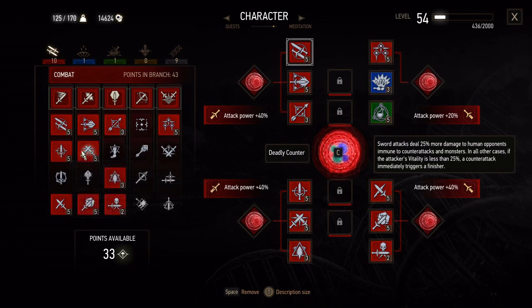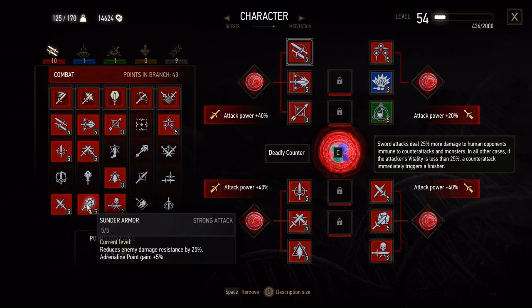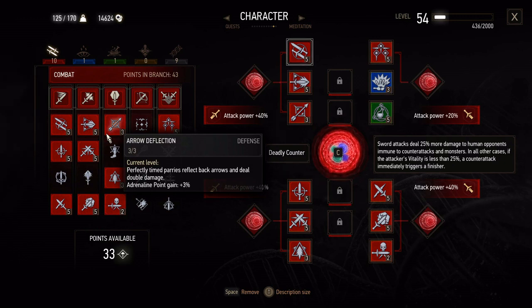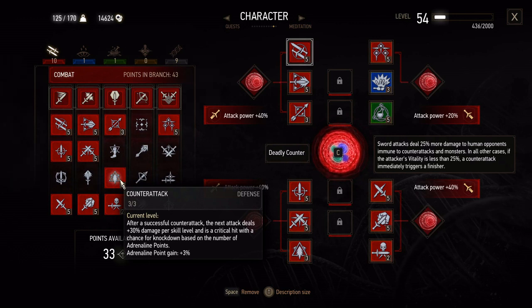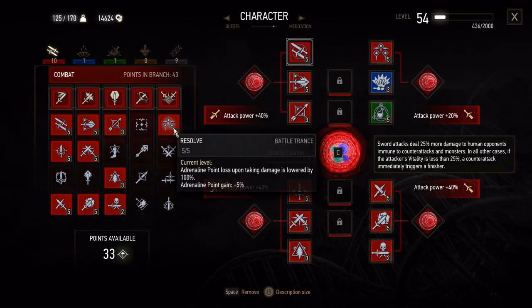We've got the critical hit enhancers — the crushing and precise blows. We've got crippling strikes, because when something's cut, it bleeds. We have sunder armour, because Geralt's clever enough to know where to hit armour for it to break. Arrow deflection, because it is arguably the most frequently referenced witcher skill. We have counter attack, because that is a big lesson Geralt teaches Ciri in the book — the value of a good counter attack. And deadly precision, because anybody swinging a sword has a chance of killing somebody straight away. And resolve, because it directly feeds into how witcher mutations affect the reception of hormones such as adrenaline — the retention of adrenaline is something that a witcher should be feasibly capable of.